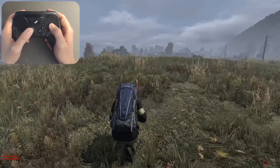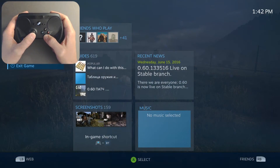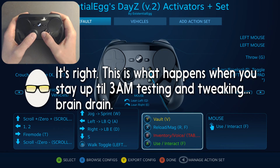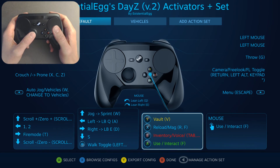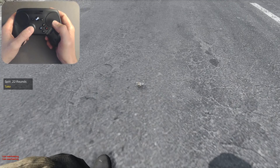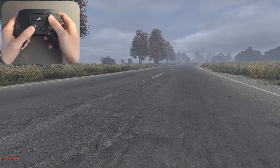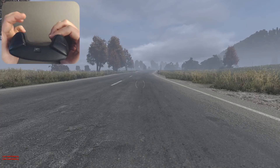I don't find that to be a problem. X would be reload — hold it for... I can't remember the exact button command. Tap it to reload, hold it to load in a magazine. Y is just vault. A is just use, but I switched that around — use is also a click in on the pad to take it, which works really well for opening doors. Previously I had stance on that, but it makes a lot more sense to have stance over here.